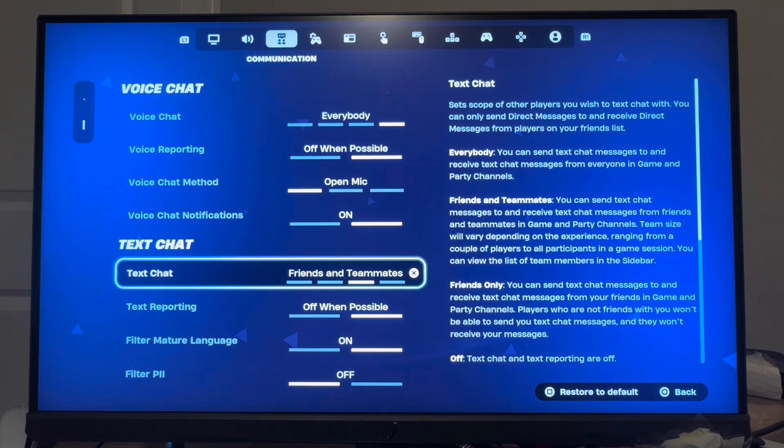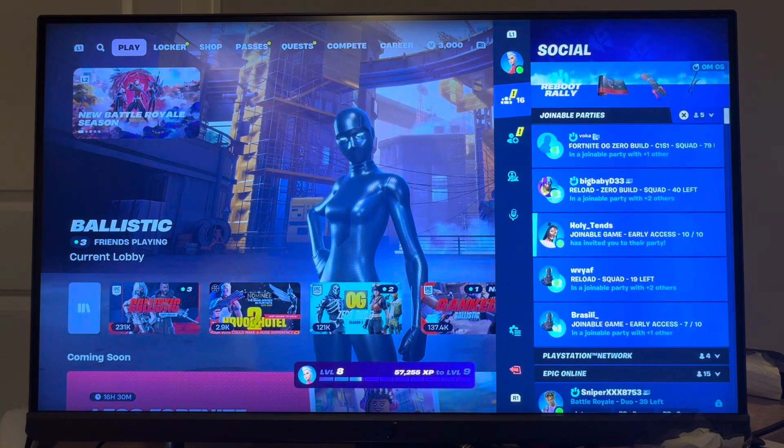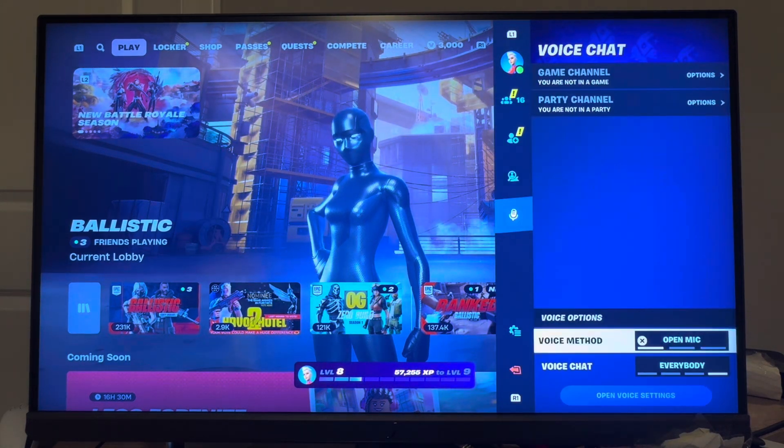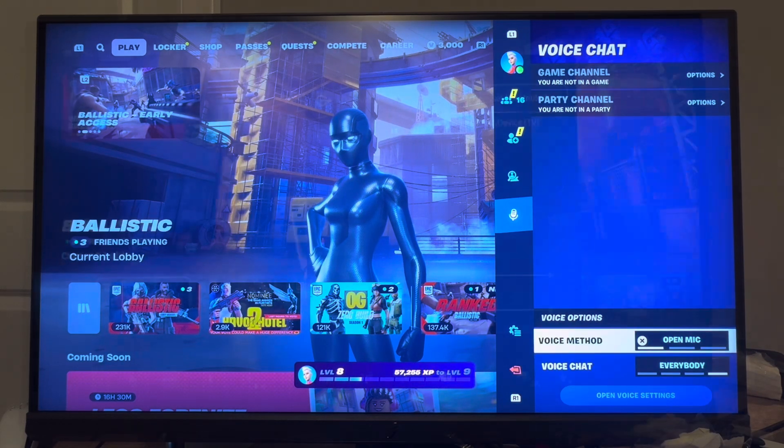You can set it to Open Mic. For text chat, turn that on as well. If you have those on, you can also go to Options, go to the mic, and set it to Open Mic and Everybody when you're in the game itself to make sure you are in game chat.